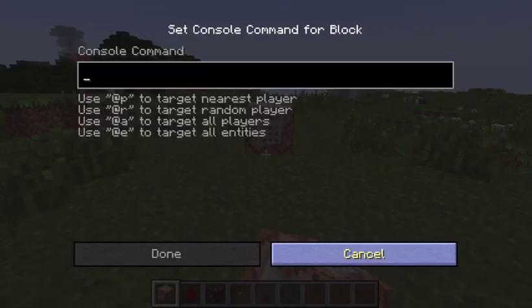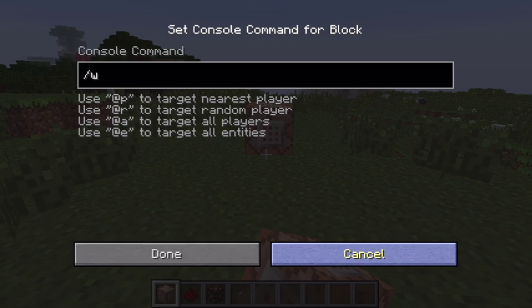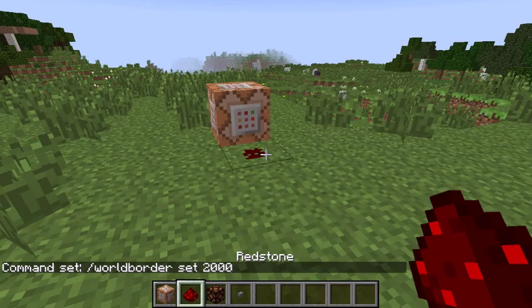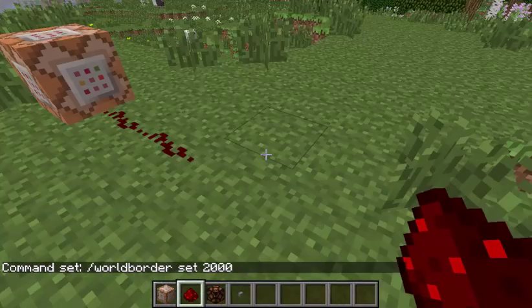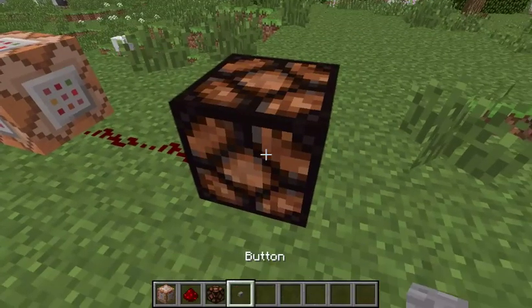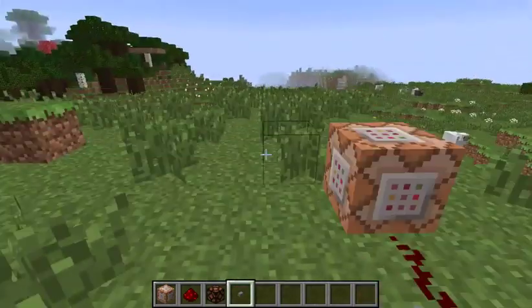Let's set up our command blocks. The first one will set the world border — go world border set 2000. That'll set a world border that's 2000 by 2000 from 0, 0, since we set the center at 0, 0. You could just activate it there and it'll go.